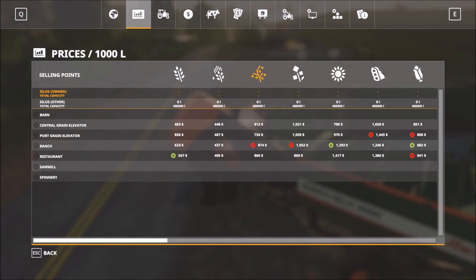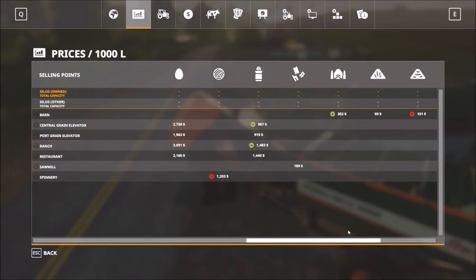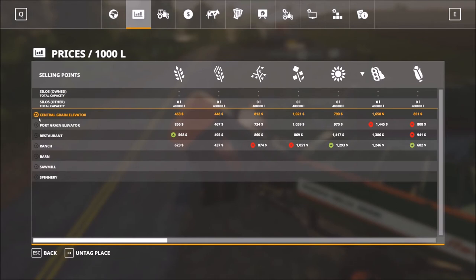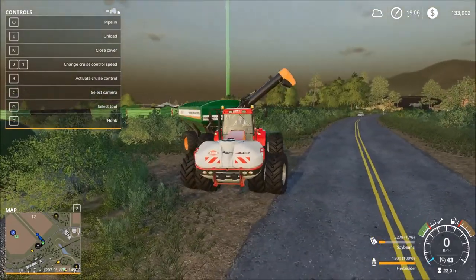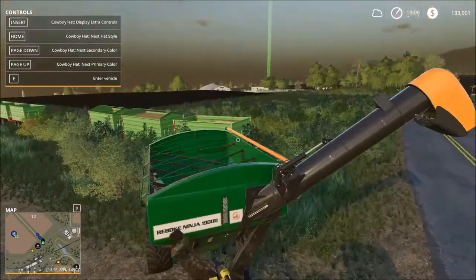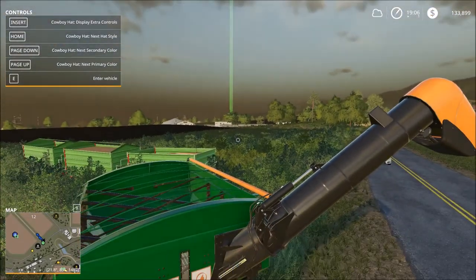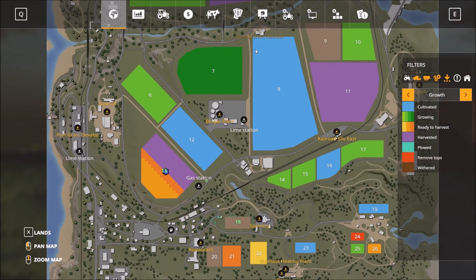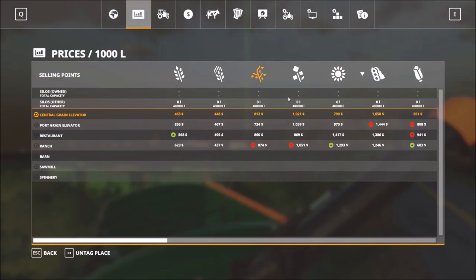The second part of the game is knowing your selling points — you need to know exactly where to sell your goods. There are different sale points within each map. The quickest way is to filter through, check the top line to see what's selling — for example soybeans — tag it, jump out, and a green line on the map will indicate where to go. That way you can sell your grain at the highest bidder, like the central grain elevator. Later on you'll be able to hold crops and sell when prices are high.